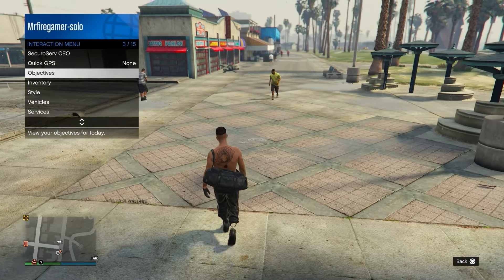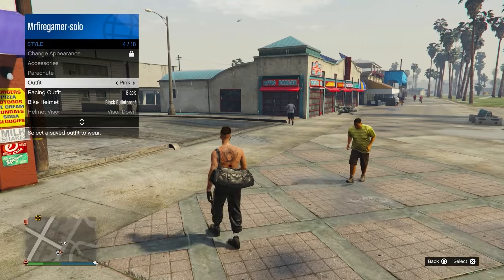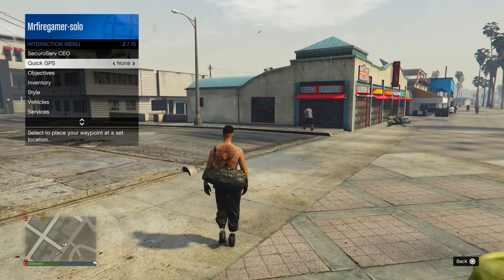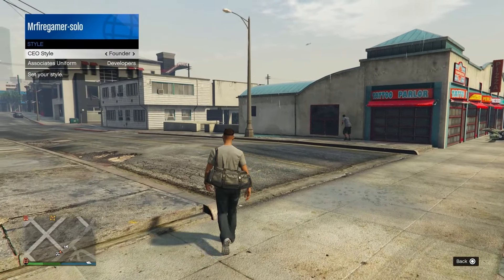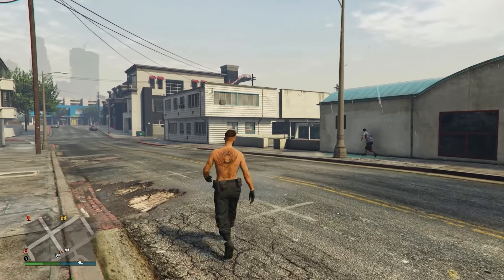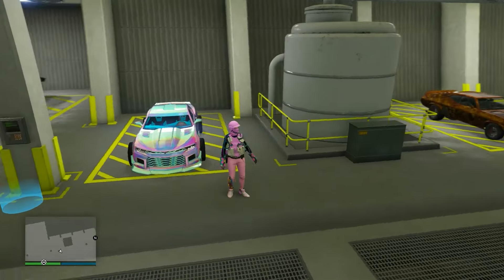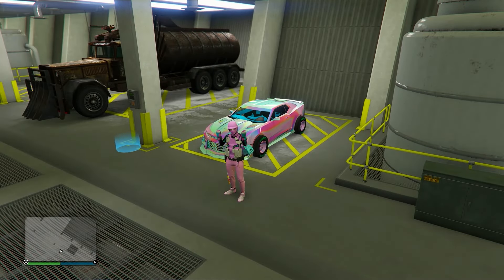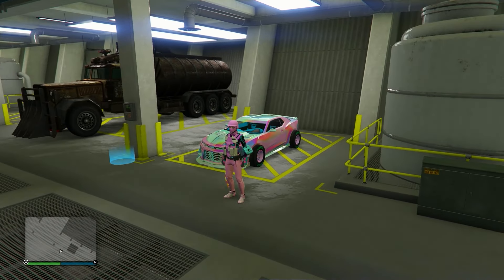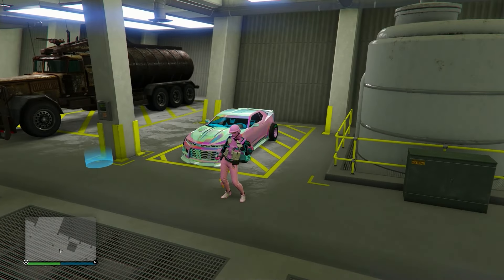One last very important thing — a lot of people won't know how to switch outfits with the duffel bag. If you're dressed as the CEO and try to switch outfits it won't let you. Instead, go to Styles, scroll once to the right and once to the left, and you'll see the duffel bag disappears — now you can change outfits. That's how you change outfits while having the duffel bag. This method is 100% solo.